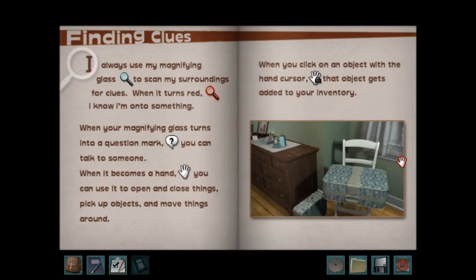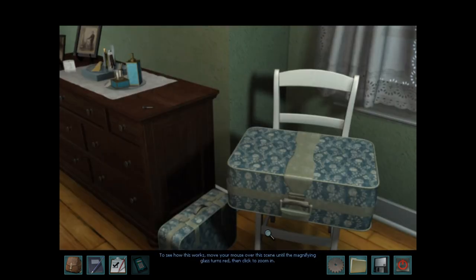I always use my magnifying glass to scan my surroundings for clues. When it turns red, I know I'm onto something. When your magnifying glass turns into a question mark, you can talk to someone. When it becomes a hand, you can use it to open and close things, pick up objects, and move things around. To see how this works, move your mouse over the screen until the magnifying glass turns red, then click to zoom in. That's okay, I'm a fast reader — I read all that.